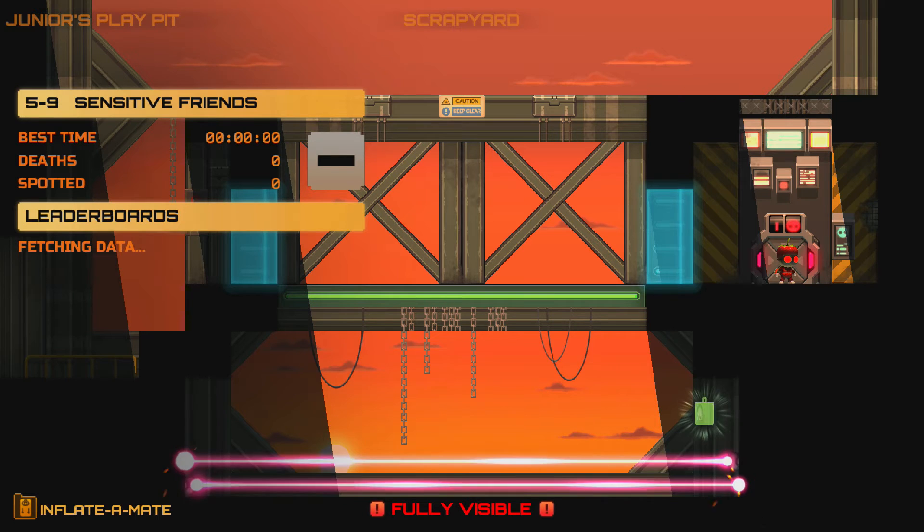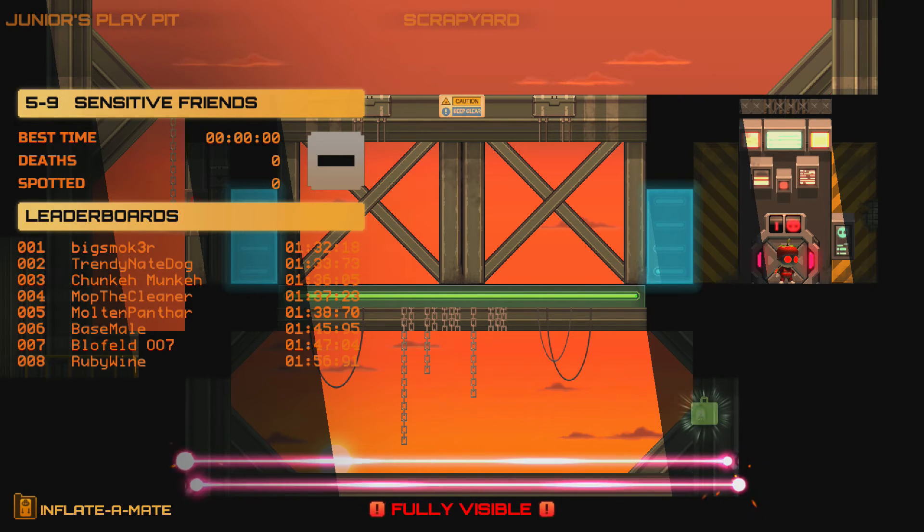All you've got to do is walk through to here. And here is World 5 Level 9. So this level is called Sensitive Friends. First in the world has a time of 1 minute 32. Eight in the world has a time of 1 minute 56. So I'm going to guess around 3 and a half to 4 minutes for this level. Let's jump into it.